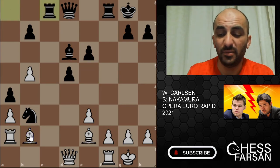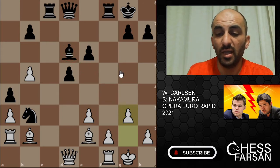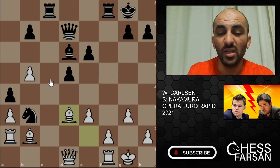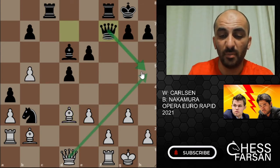Rook c8, and Carlson played g3 so the bishop can hit the wall. Queen d7, bishop d3, and clearly queen h5 or queen h7 is coming. So queen f7 by Nakamura — he's eyeing that square so the queen cannot come here.